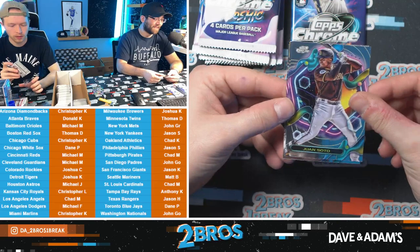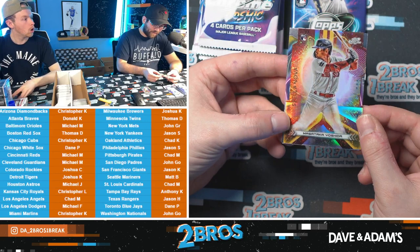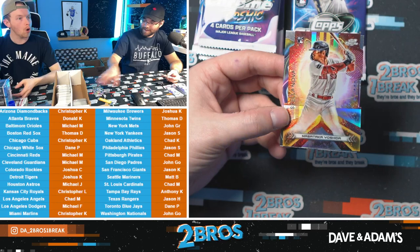We have Masataka Yoshida on the Stella Nova — oh! Masataka Yoshida on the Stella Nova Red Sox — that's a case hit. Red Sox was a great spot to get for this break apparently. Tristan Casas rookie auto and a case hit Yoshida — Jesus.